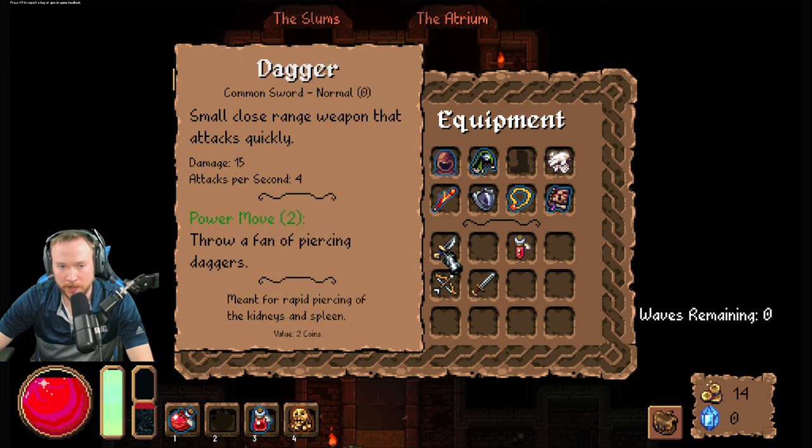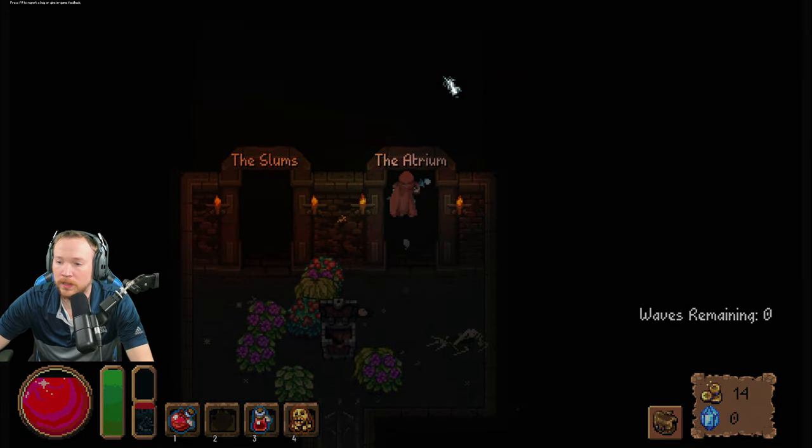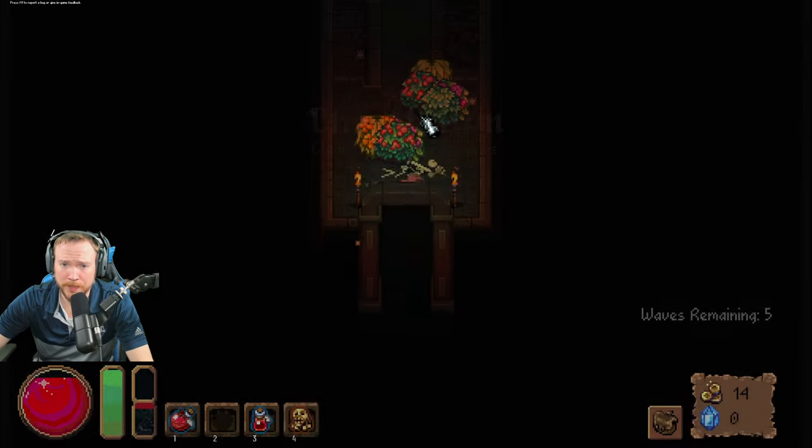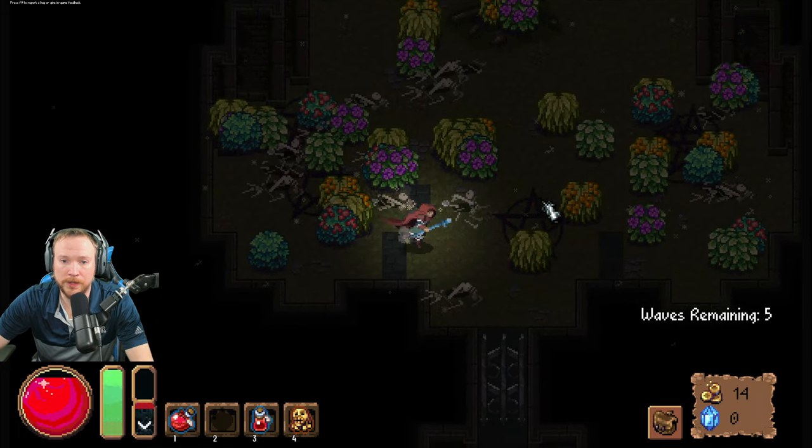Treasure chest, bing bong! The dagger — that would be good with those boots probably, but it's not that fast of an attack. I want something fast so I can attack and get that — the rare boots give 20 more damage but my range is lower. I don't think you get much lower than a dagger.